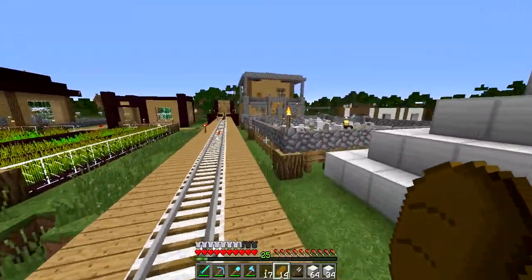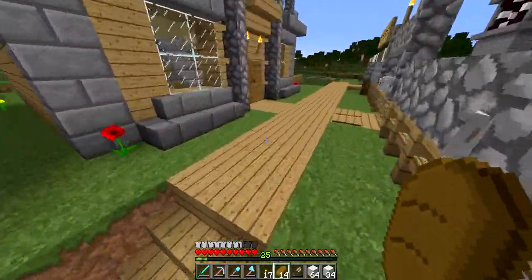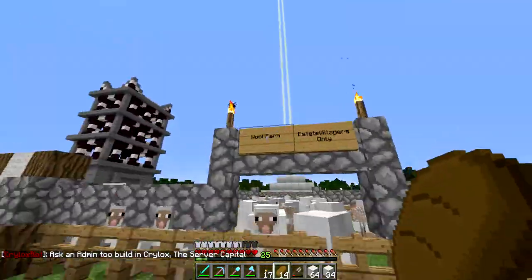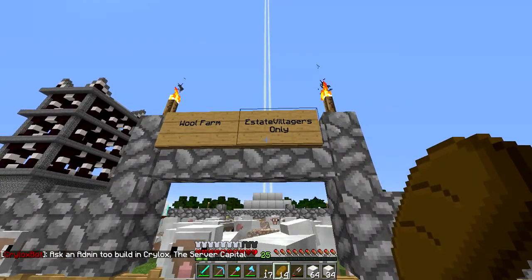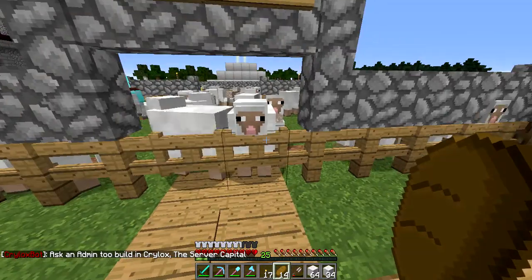Here is the first new thing I actually made — a wool farm. It's for the estate villagers only, and they're able to take from here.